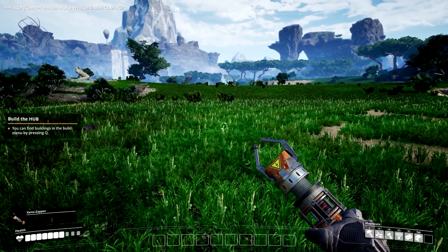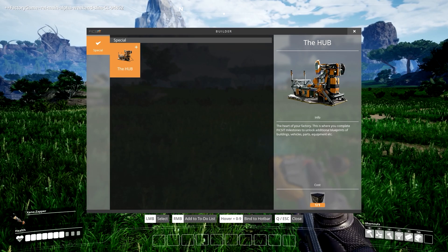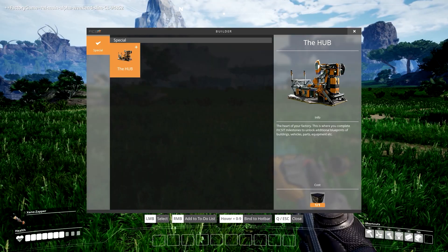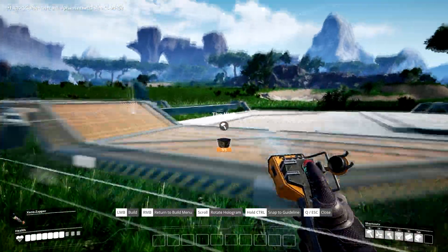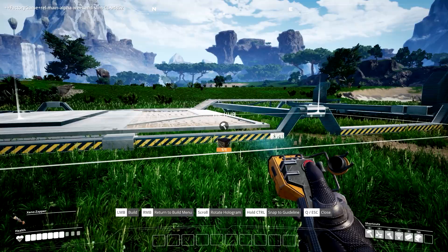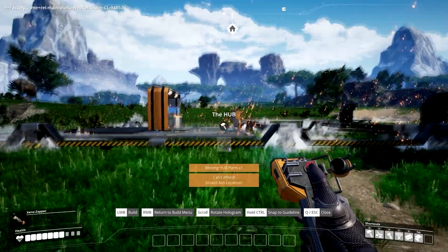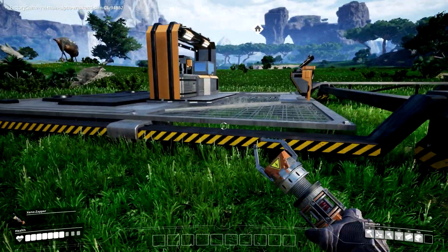I think I'll put it right here — this looks like a good spot. You can find the build menu by pressing Q. So if I want to build the hub — that looks pretty damn cool. The heart of your factory, this is where you complete Fix-It milestones to unlock additional blueprints of buildings, vehicles, and equipment. I'm going to build that. When it's red you can't place it — very similar to Space Engineers. You use the scroll key to rotate it, and you can place it pretty much anywhere you want.